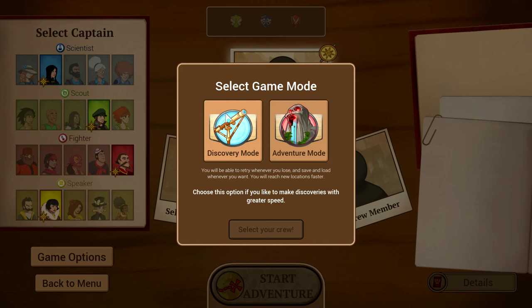You have two different game modes: Discover and Adventure mode. In Discover mode, you'll be able to retry whenever you lose, save and load whenever you want, and you need to do locations faster. Choose this option if you like to make discoveries with greater speed. Adventure mode is more of a hardcore mode because you can't reload in previous situations — if you lose, it's game over. Choose this option if you're looking for a perilous yet memorable adventure.